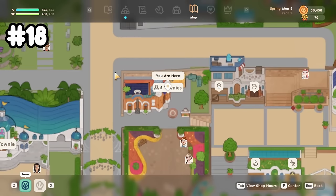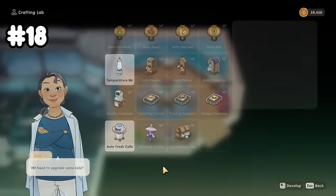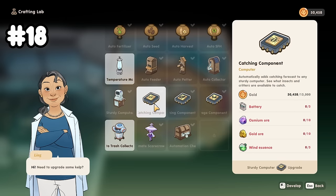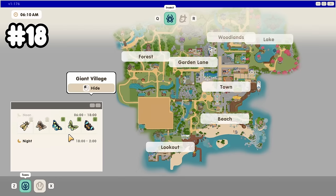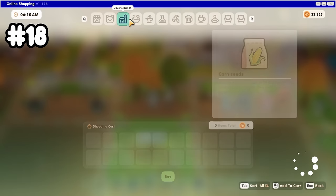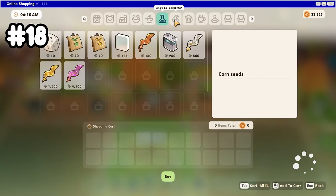The sturdy computer is going to be a huge help. To get the recipe, go to Ling's lab. To make it, you'll need 40,000 gold, 10 batteries, 10 silver bars, 20 bronze ore, and 100 scrap. Anything you buy in this menu gives you a free item after the first purchase. With all three computer components, you'll be able to see seasonal fishing, insects, and forageables. You can also shop online, so even if Sam is closed on a Wednesday, you can still buy seeds through the computer.